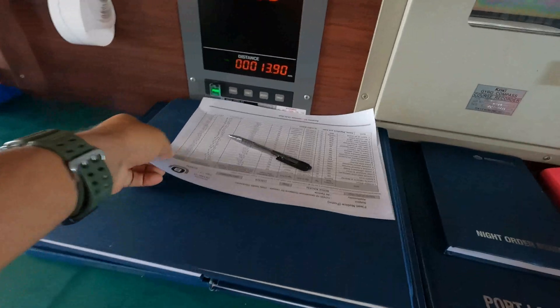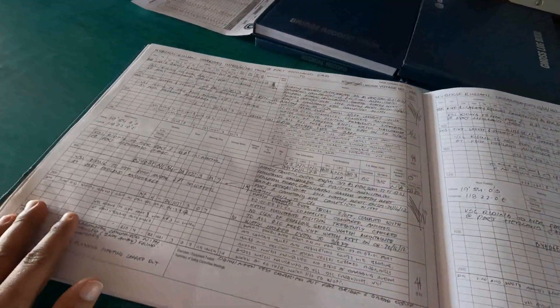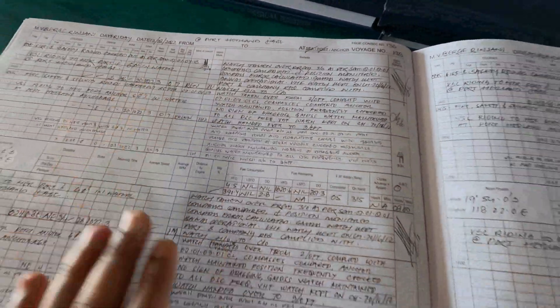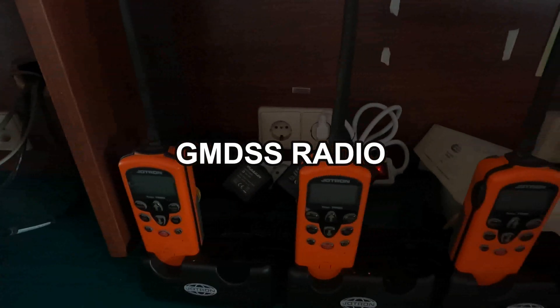Here we have our log books. All the daily activity of the ship is logged here. This is our deck log book, which is filled in by the navigating officer of the respective watch.